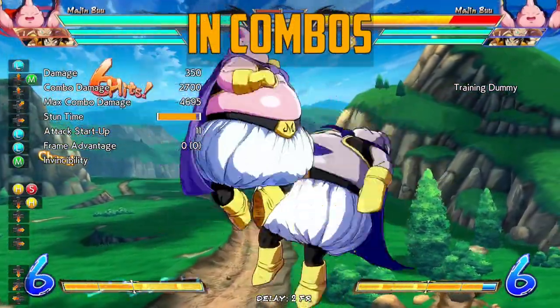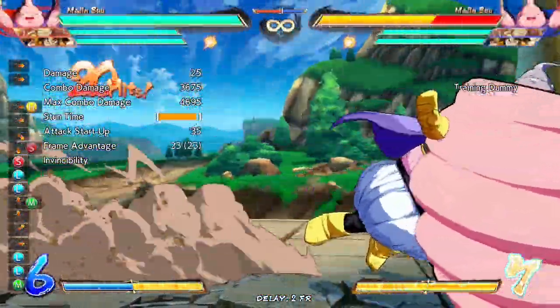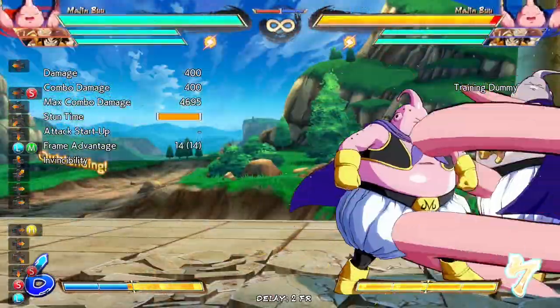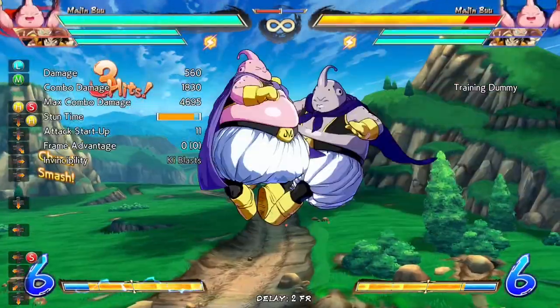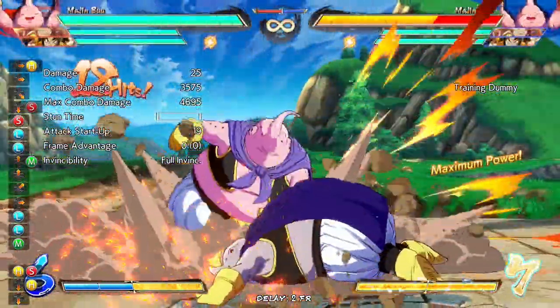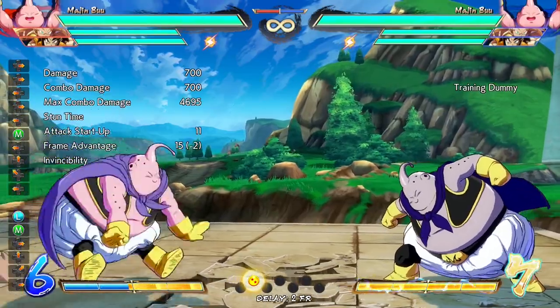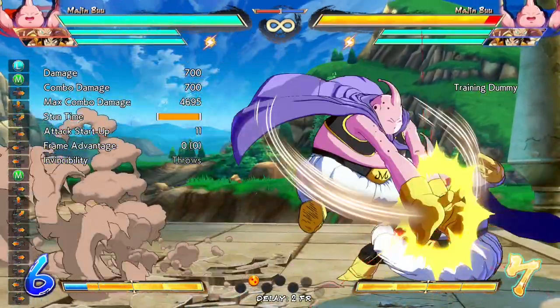In combos, Majin Buu's 236H is his usual combo tool, since it can lead to sliding knockdown with jump dragon rush, and at least a strong Oki situation. However, you can forego the Oki to go for a re-stand mix-up, leaving the opponent standing in the fat sauce and breaking them out of it with a move that leaves them standing, then mixing them.